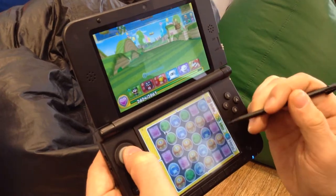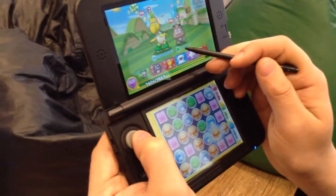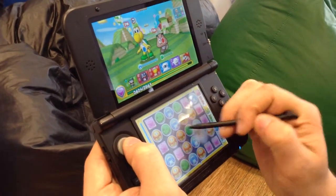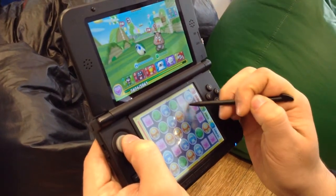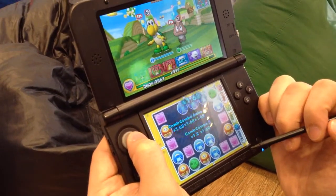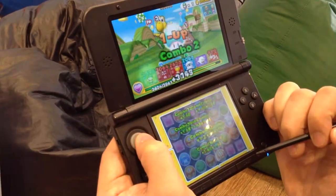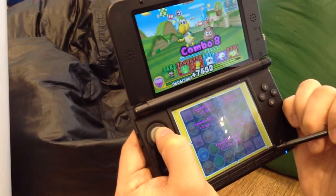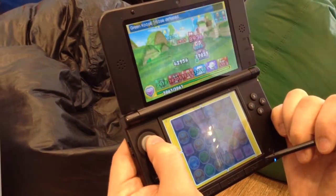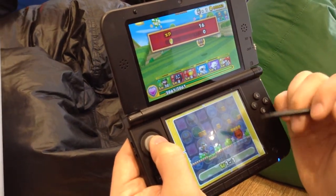Now we're going to progress. We're into Koopa Troopa with two enemies. We have a water element and a wood element. I want to use void against the water, and against the wood I want to use fire. This one looks pretty promising. That is a huge combo — got 13, still going. That pretty much destroyed them both in one hit.